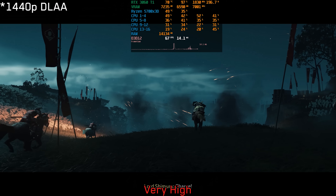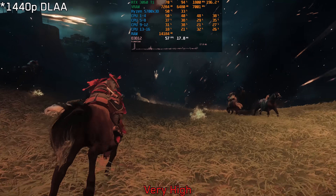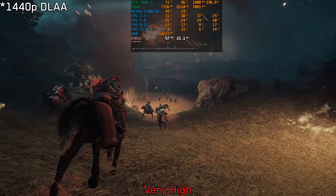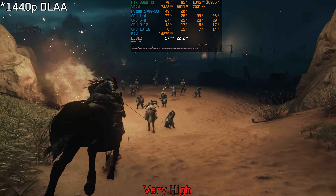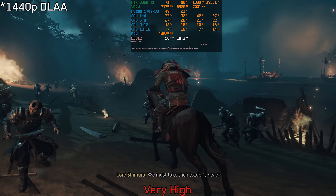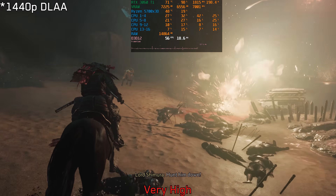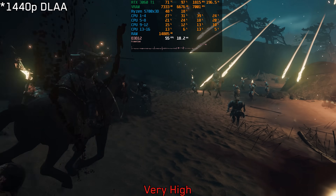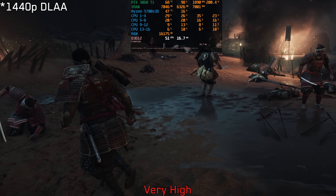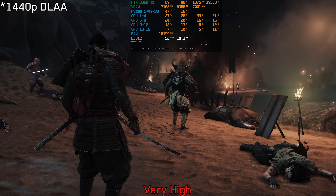Regarding VRAM usage on 8GB GPUs, as seen with many recent Nixis ports, the VRAM requirement is always high. 8GB GPUs struggle to handle very high textures, and Ghost of Tsushima is no exception despite being a PS4 game. During the prologue with very high textures at native 1440p, allocated VRAM approaches the 8GB limit, with inconsistent performance and RAM usage climbing close to 16GB, indicating VRAM exhaustion.